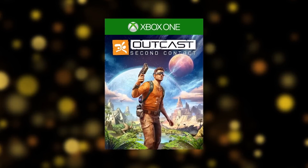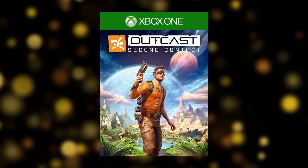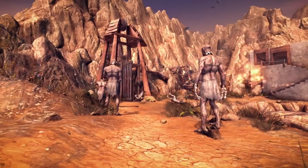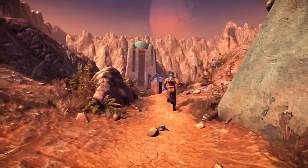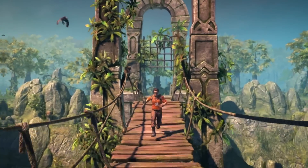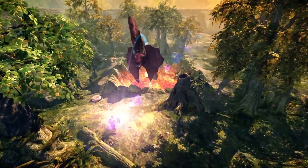Then, on April 16th, play the complete remake of the cult classic that started the open-world action-adventure genre in Outcast Second Contact. On Adelphia, an alien world as beautiful as it is dangerous, take the role of Cutter Slade, an elite tried-and-tested soldier. Explore a world of magic and science and make the right choices in a living ecosystem to save the destiny of two universes.